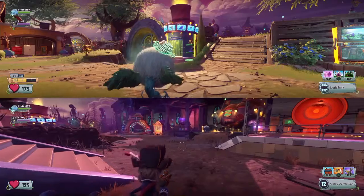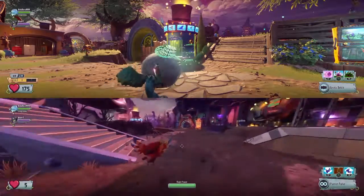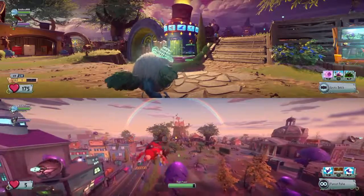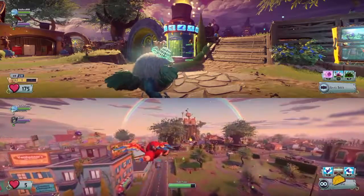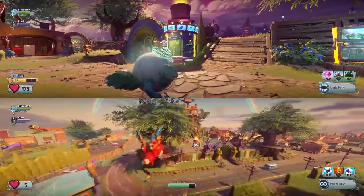So make sure your friend is the pirate, and have them place down the parrot. Just let the parrot come over to you, and make sure it doesn't get destroyed while getting there.